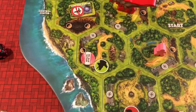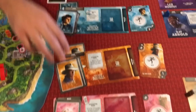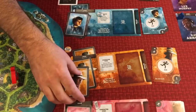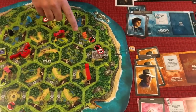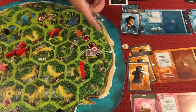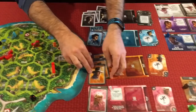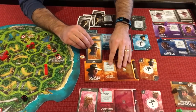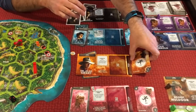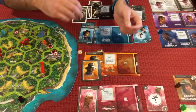Dr. Grant is down to just two cards left, which is dangerous - if he gets attacked he could die. What you can do at the end of a round is take any cards you have left and choose to burn them to get all the cards in your discard pile back into your hand. So now he's got all his cards back and is ready to go - a kind of revival mechanic.